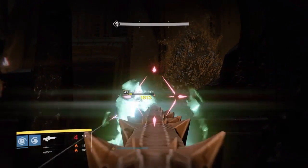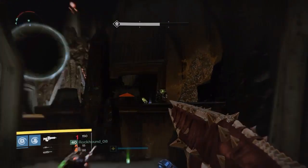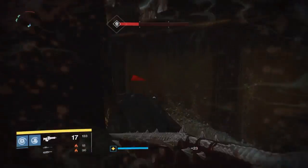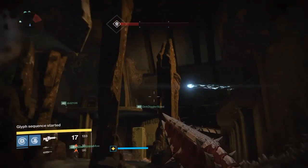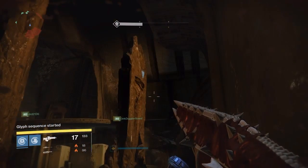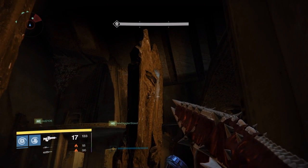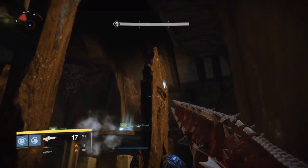Your goal is to make it where each side has their yellow knight come out, and once you take care of them you get a prompt on the left-hand side of your screen right above your bar that the glyph sequence has started. With that, I need to come to the front and direct my teammates when to stand on their plates — I know that by which pillar is lit up.